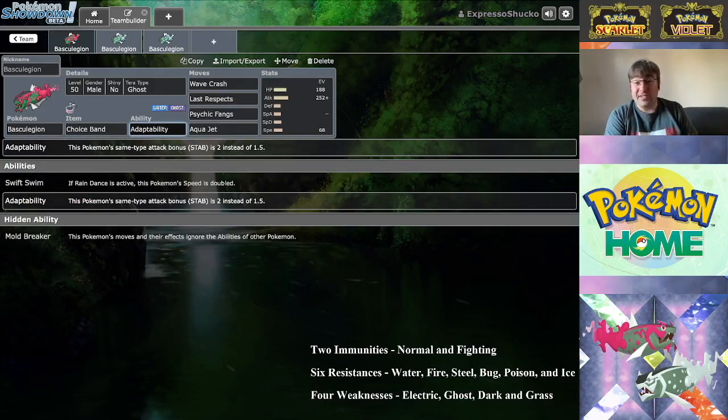Basculegion has three great abilities: Adaptability, which doubles our STAB bonus; Swift Swim, which doubles our Speed if rain is on the field — and it doesn't take much to hit that 107 Speed sweet spot on a non-Speed-boosting nature; and Mold Breaker, which can bypass abilities. With Mold Breaker, if your opponent wants to switch in a Storm Drain mon, you can go for a Wave Crash or Hydro Pump and just blast them.